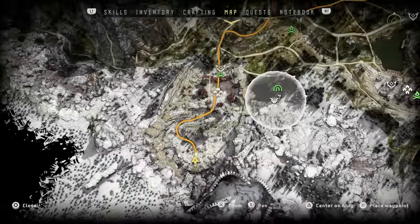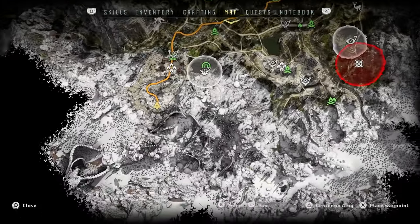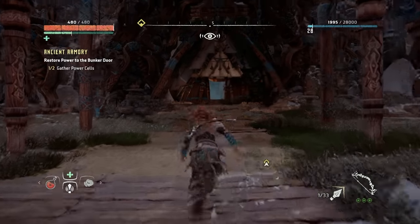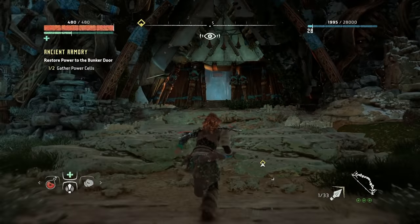Power cell number two can be found in All Mother Mountain. You get to explore that if you have the quest, the Womb of the Mountain. Just go into All Mother Mountain, look around, search the rooms. Once again, there's going to be some supply crates in there. Sure enough, you'll find your second power cell.